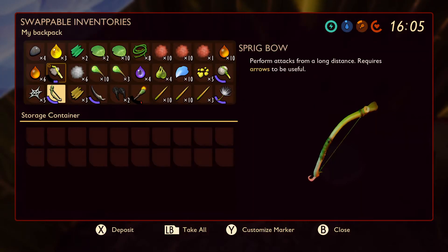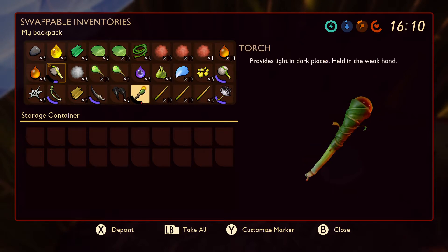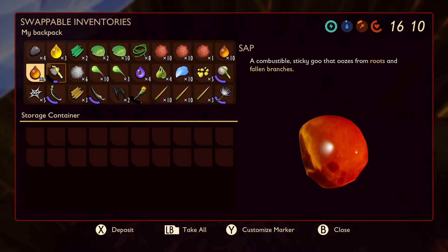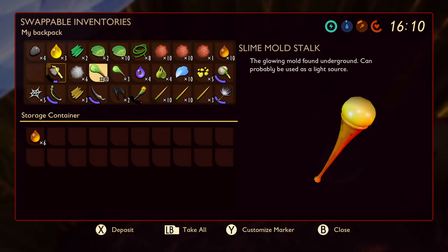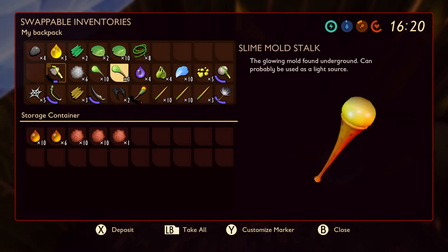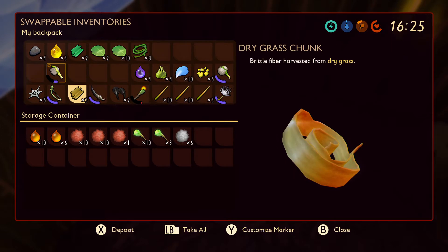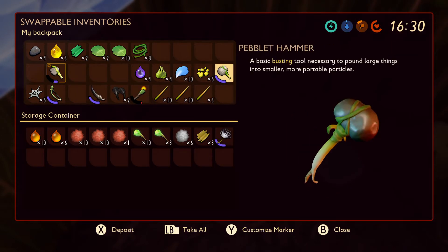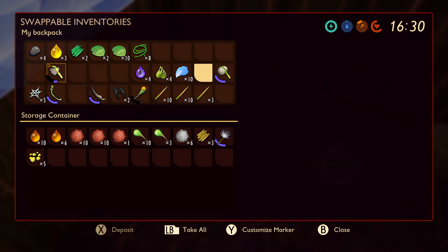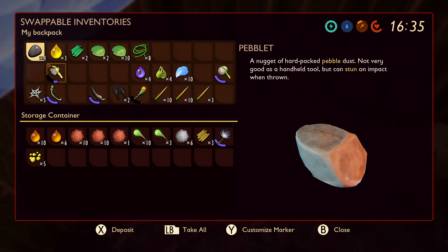Perfect, let's put some stuff in there. We'll store sap in there. That's good - let's do the mite fuzz, put all that in there. What else can we put in there - stuff I don't want to keep on me. Nat fuzz, that's good too. Dry grass - put that there. Put the dandelion there, that's for emergencies. Pollen - put that there. Spider chunk, I'm not sure what that's for yet. Let's put some pebbles in there.